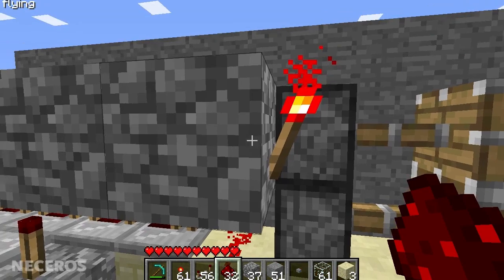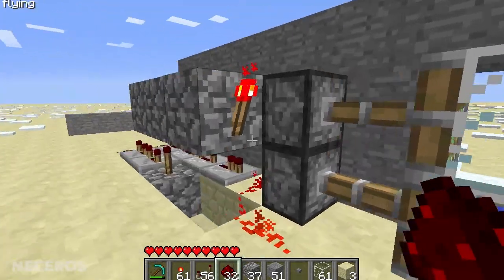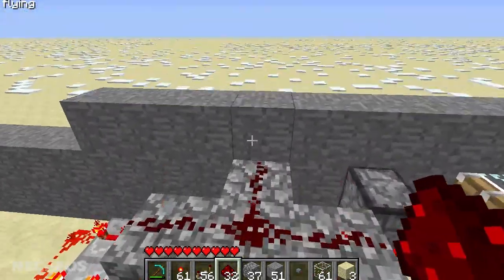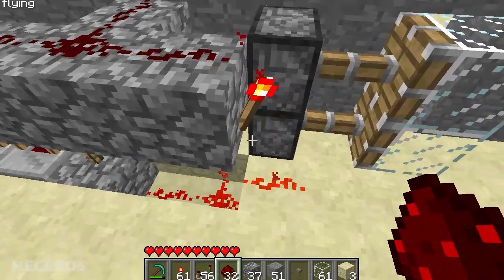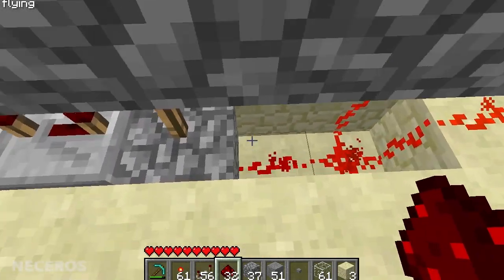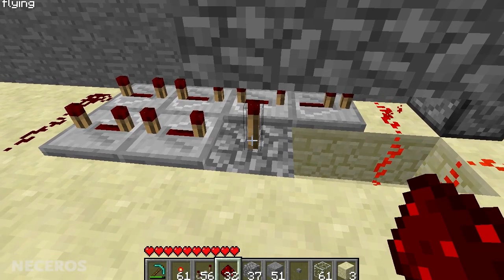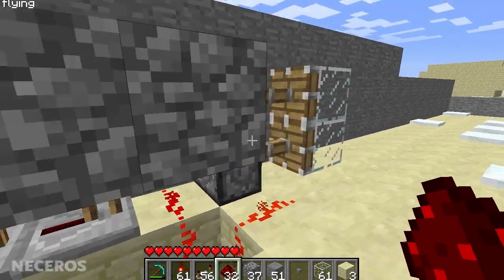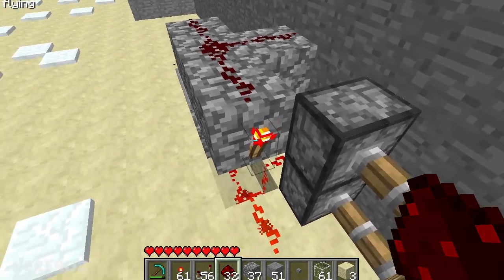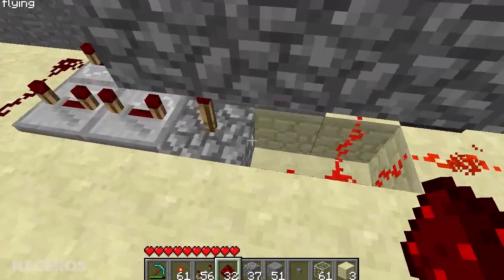By default, this redstone torch keeps these two pistons on and closed. When you push the button outside, it activates this wire, which is connected to this redstone torch, which turns this redstone torch off, which turns this wire off, which turns this torch on. While this wire is on, the pistons are open and the door is open, so it stays open and then the delay starts.